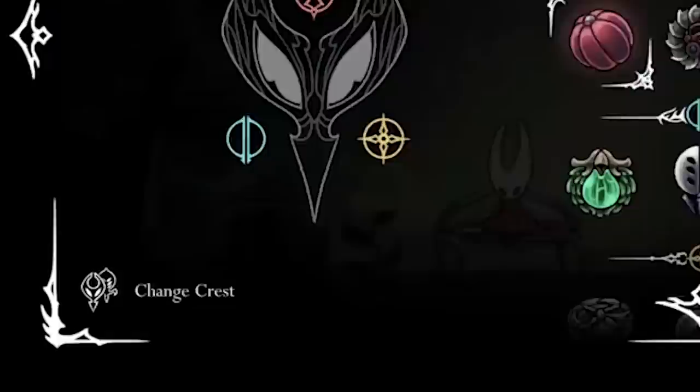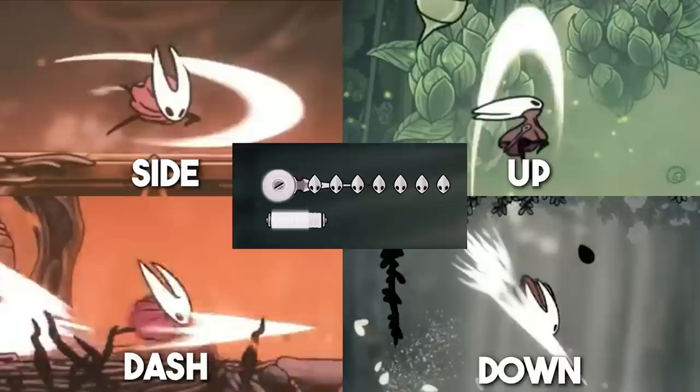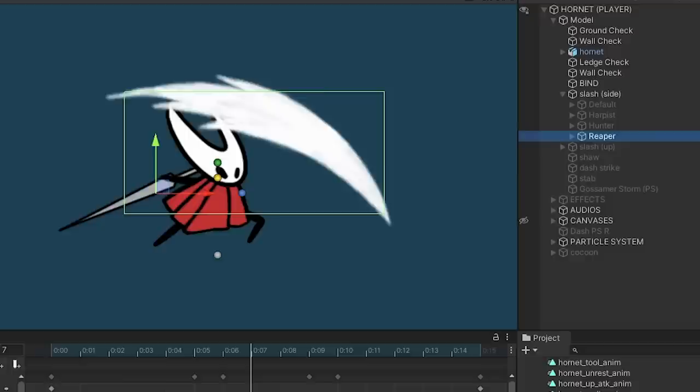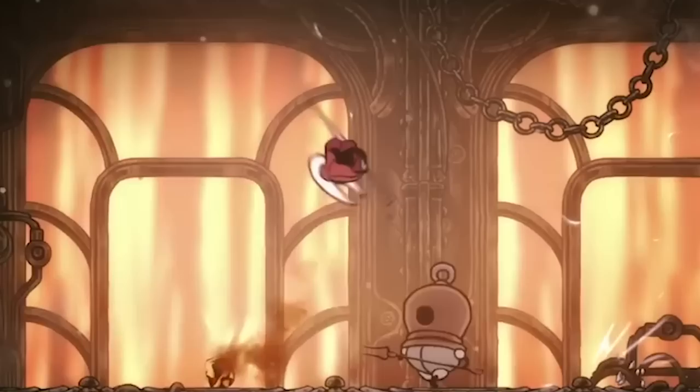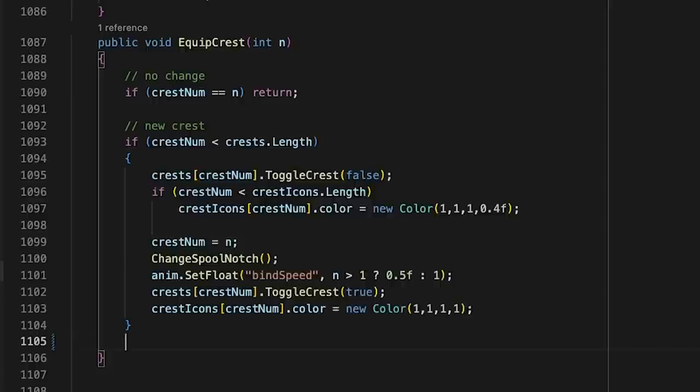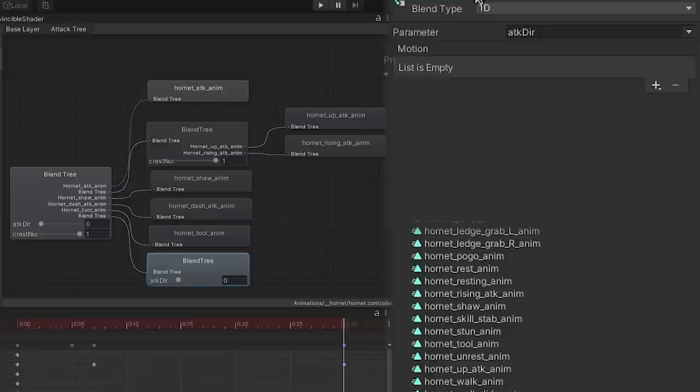Crests seem to be equipped through the same inventory menu as the tools, which can be visually confirmed outside the inventory by looking at the player's HUD. Instead of making a completely new animation for each directional attack, I programmed it so that the same animation is used but the slash that is visible is determined by which crest is equipped — which saves a bunch of time. However, I noticed in the trailer that some crests have completely different attack patterns, and some don't even have any footage. I had to create several entirely separate animations, but I reduced the need to rewrite my already horrendous animator controller by using Unity's blend trees.